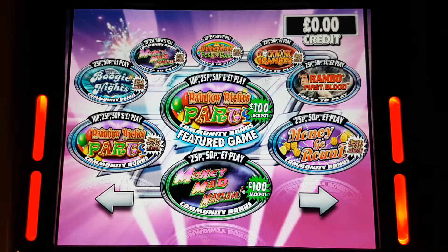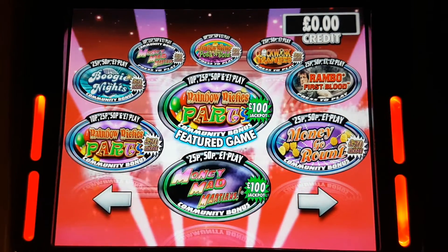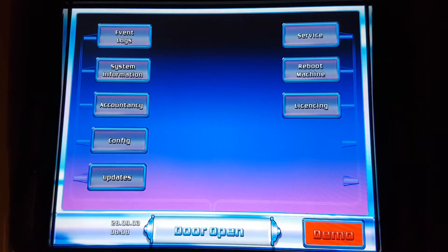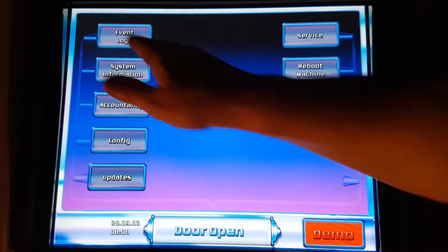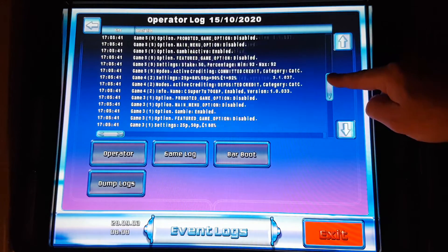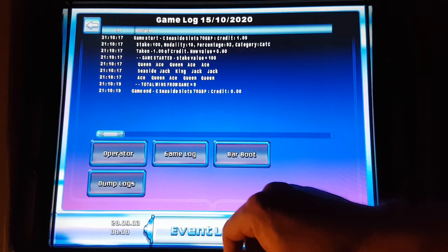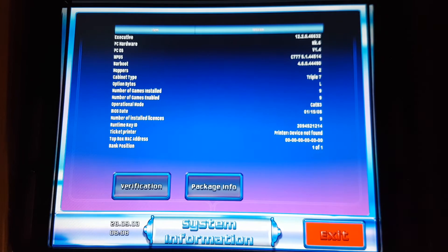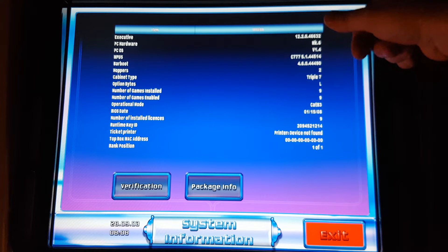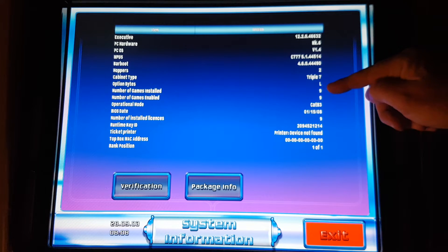I just wanted to show a little bit more info on the T7 and how it all works. So I'll open the door. We'll start with the event logs — these are all the things that it does. Operator game log, system information shows you what it's all running, and there are the games that are installed.